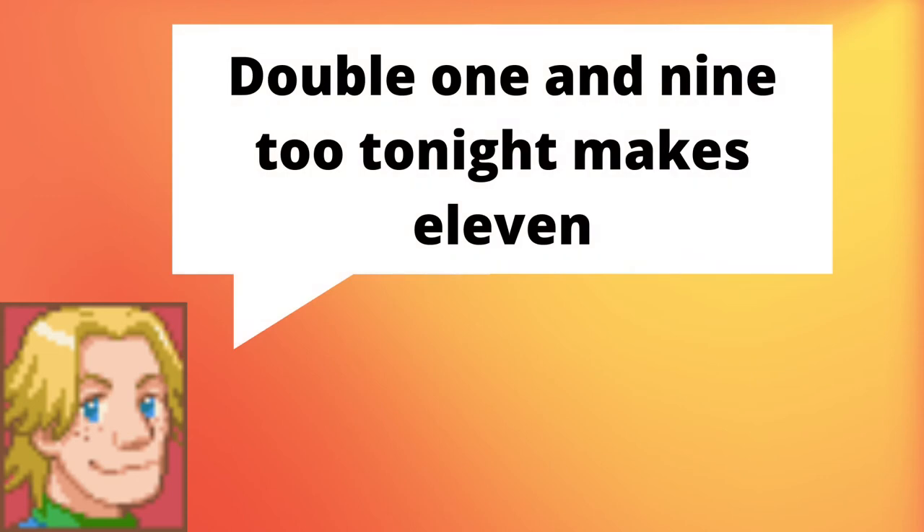The riddle is: 'Double one and nine. Two tonight makes eleven.' Don't worry if this riddle feels confusing, because it is.